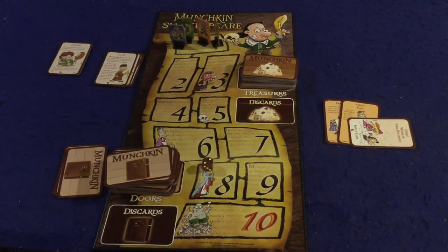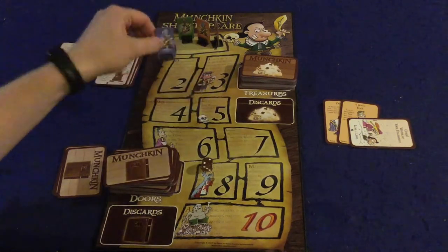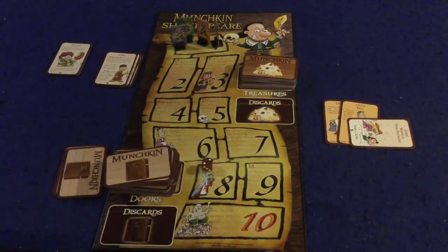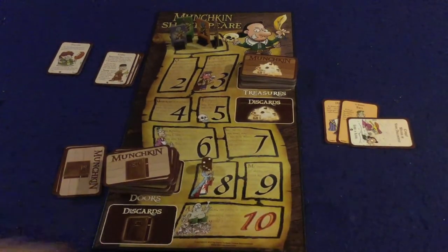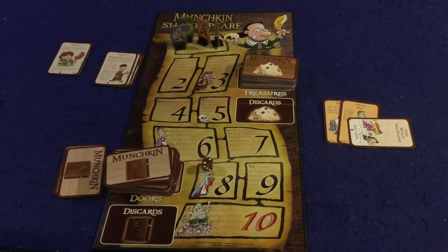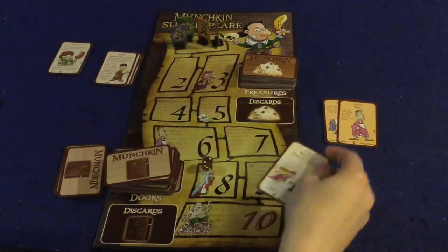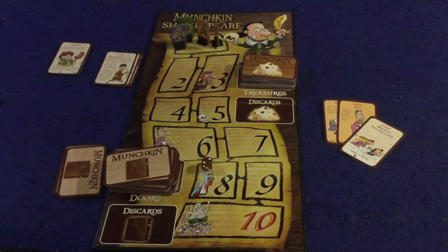In Munchkin Deluxe you're going to start as a lowly level one squire and try to work your way up to level 10 by playing cards and defeating monsters. If you can get to level 10 by defeating a monster on your turn, you will win the game. But it's not going to be that easy — you're going to face monsters, lose levels, and other people are going to be attacking you with various different cards.